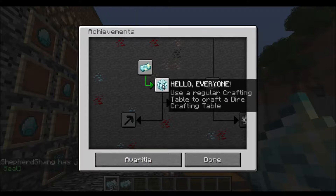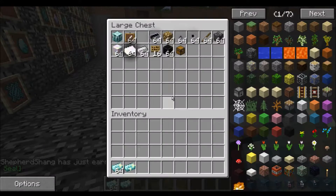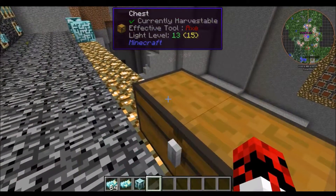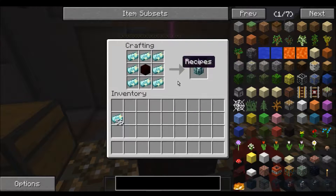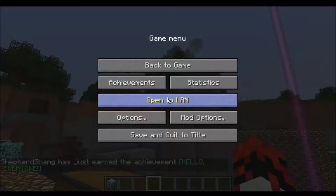The next achievement is 'Hello Everyone!': use a regular crafting table to create a dire crafting table. Will picking one up be good enough to get the achievement? Nope. So that's the recipe for the dire crafting table — and there it is. Hello Everyone!